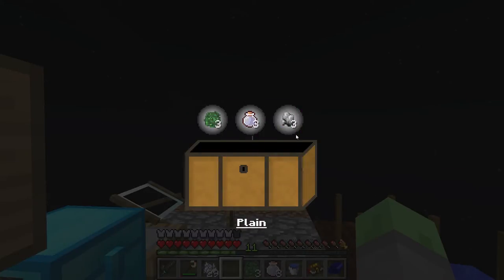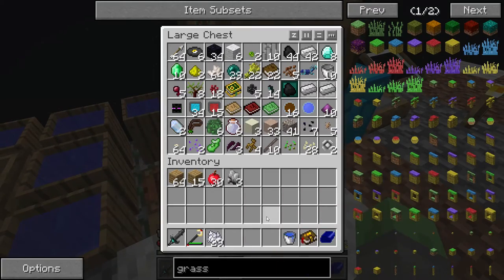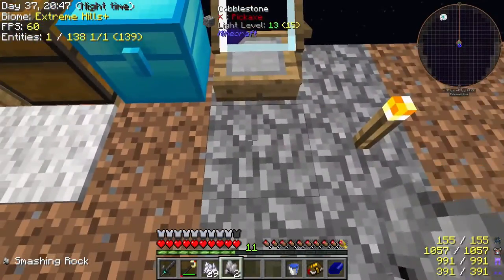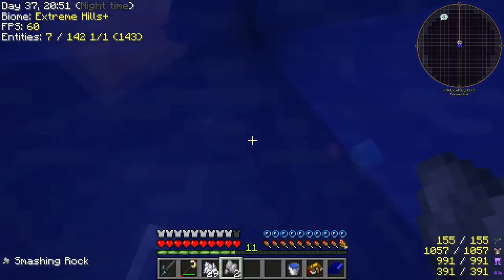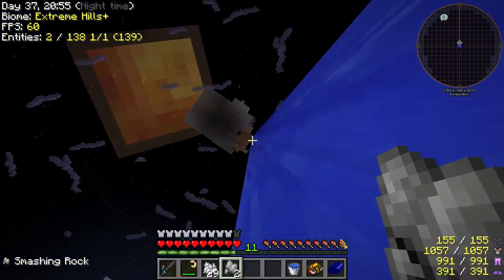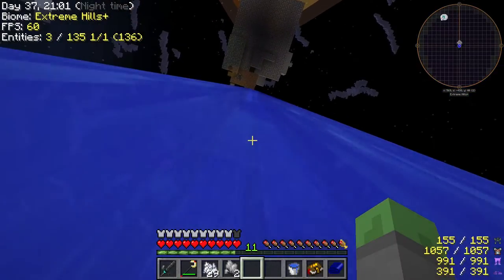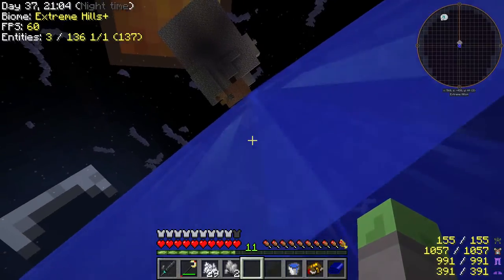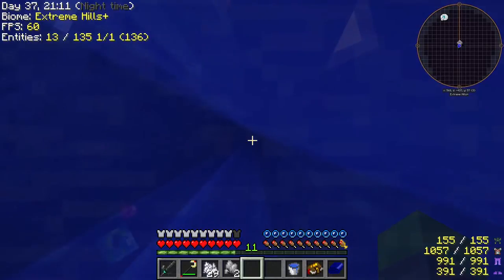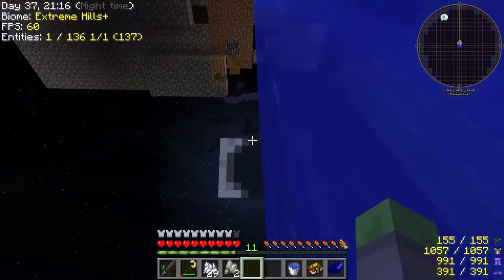I don't think any of those are helpful - we've gotten all of those before. Let's try these out. This turns cobble into gravel, right? Woo! It turned ALL the cobble into gravel - I didn't expect it to turn all the cobble into gravel. Snap! I expected it to turn like one piece of cobble into gravel, not all of them.